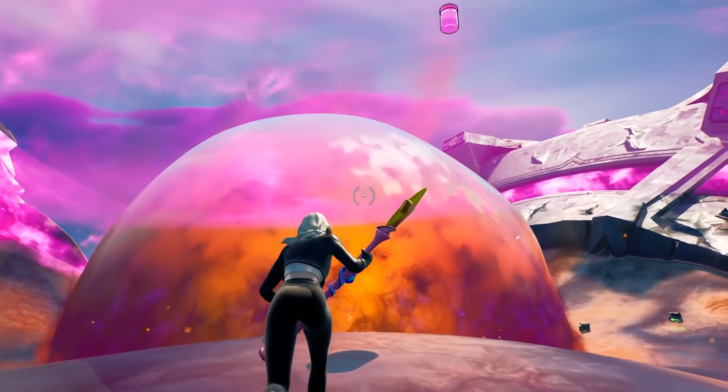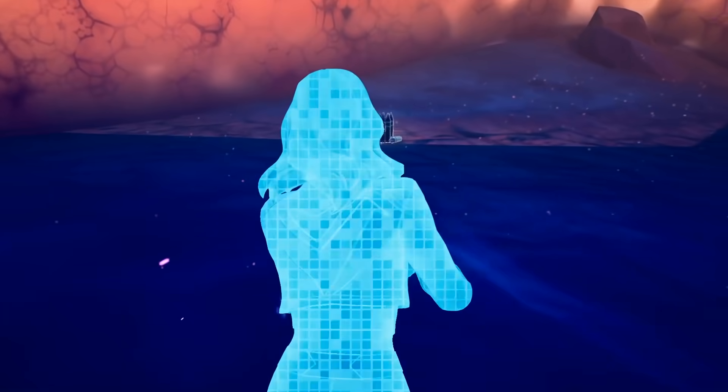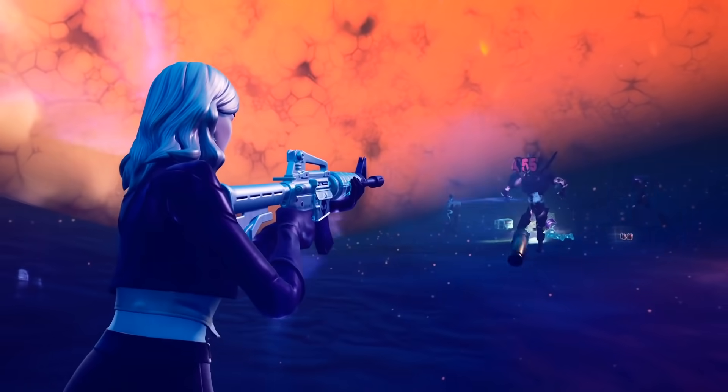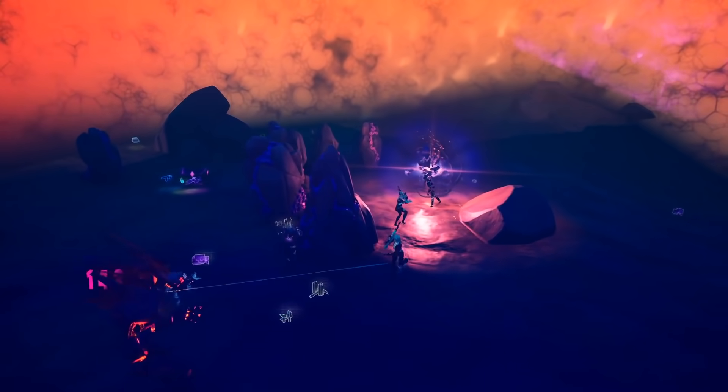There's a variety of cube monsters in there — each one will give you between 3 to 10 shield depending on the type. I'd recommend fighting them with weapons that use mini ammo such as the SMG or sideways minigun. These are the fastest way to eliminate them and you can save your medium ammo for later.